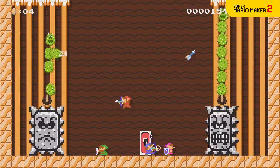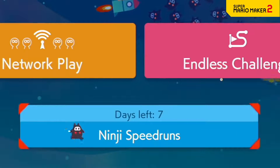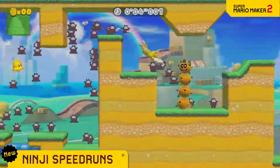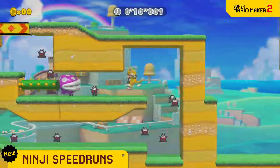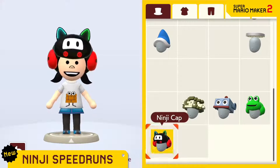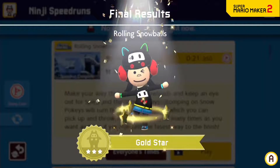Those aren't the only updates. A new mode, Ninji Speedruns, is here. Race for the quickest time on courses created by Nintendo exclusively for this mode. Other players' Ninji Ghosts will run alongside you as you compete against rivals from around the world. New courses will be distributed periodically. Clear courses to collect stamps and even unlock special Mii costumes. Top players will also have gold stars circle around their Mii character for a certain period of time.